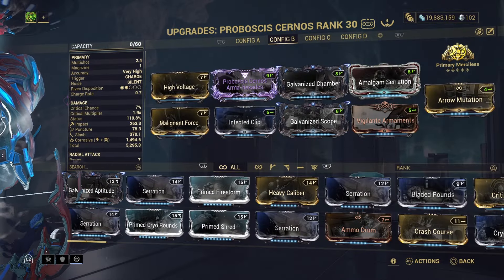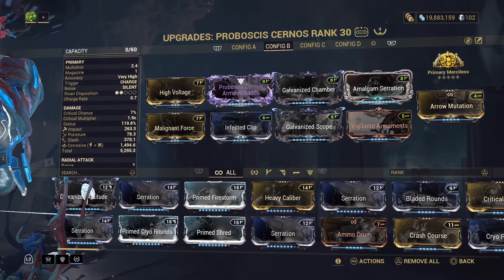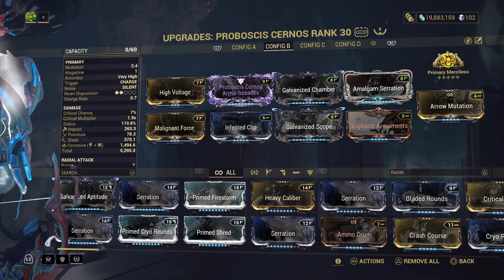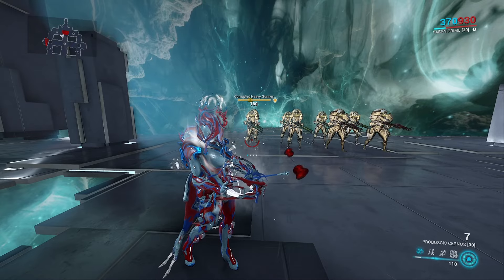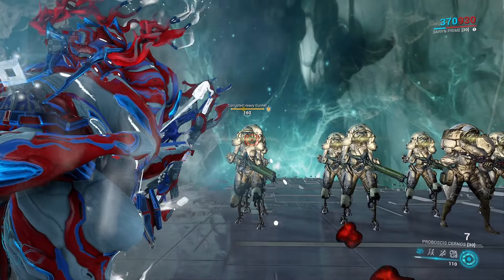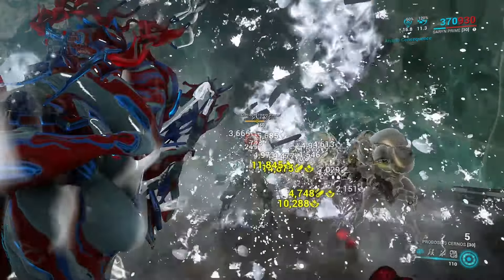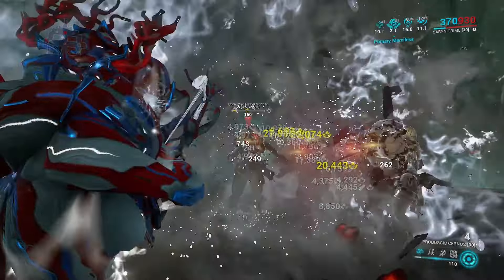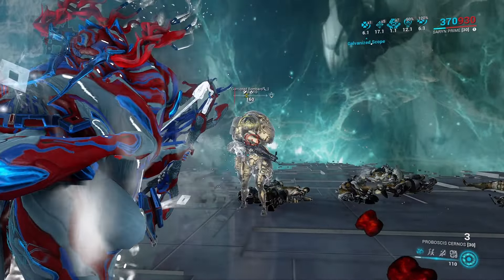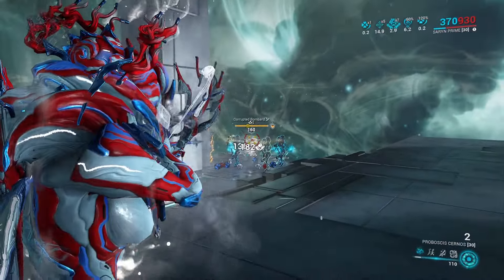We do have a riven, but it only gives us a little status chance. When you add a riven to the build it changes up the available mods. Against normal enemies the Proboscis Cyranos with a riven is still really good, but against Eximus units it's still going to struggle and you'll still have ammo economy problems. Keep in mind if you're using this in conjunction with Warframe abilities like on the normal star chart, you can negate a lot of that.